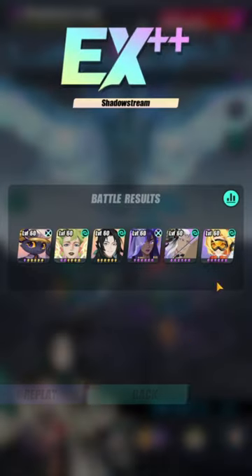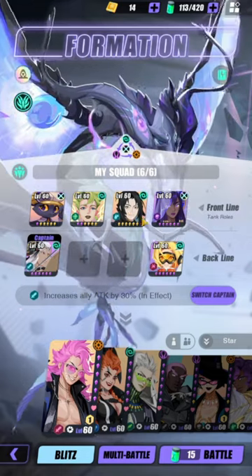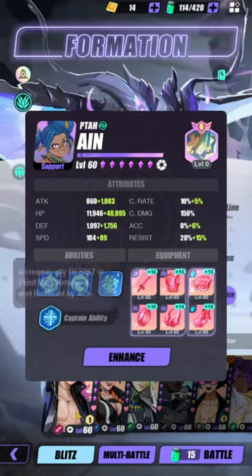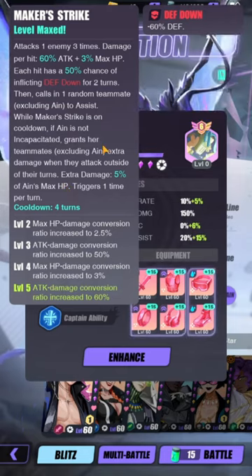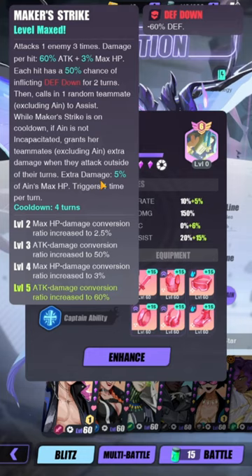He is going to be the second highest DPS in the team — he does more damage than Yunchuan. Tavor is the highest because he's the cracked DPS for Desolate Lands. I'm gonna try one more team: I'm running Ayn. Her S3, Whirlmaker Strike — while it's on cooldown and Ayn is not incapacitated — grants teammates extra damage when they attack outside of their turns, equal to 5% of her max HP. So whenever Feng Shun does his pursuits, that's going to proc Ayn's third skill damage.